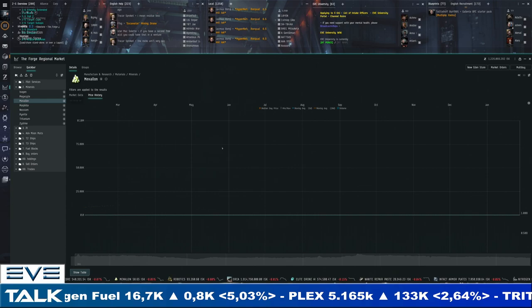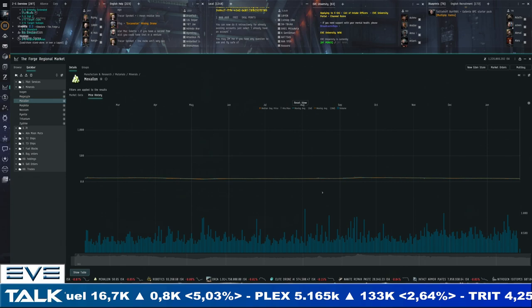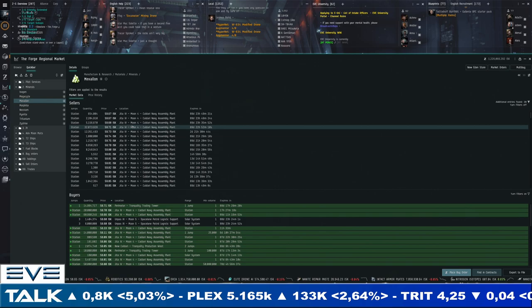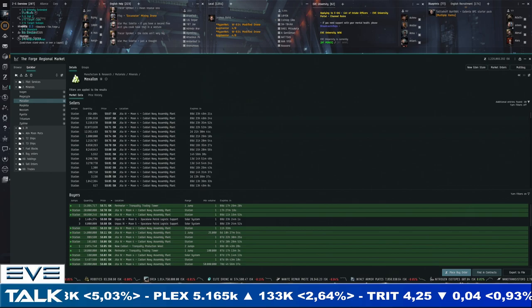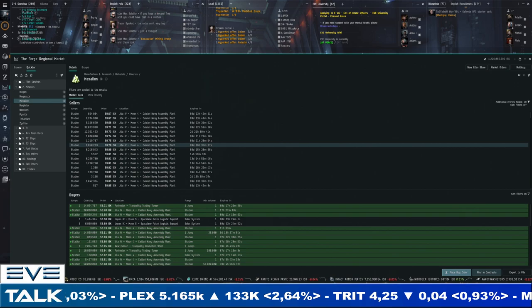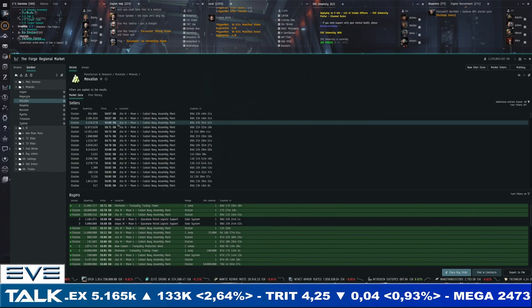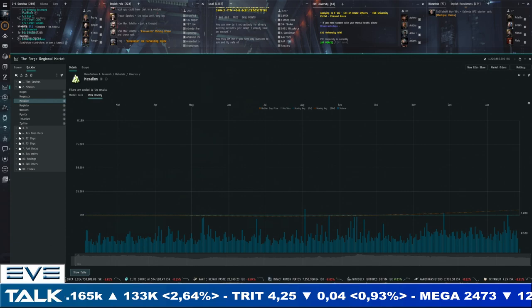Mexallon has an absolutely terrible chart and is still trending down. We're below 60 ISK — 59.67 for first sellers, 56.71 for buyers. Buyers are still trying to go even lower, and sellers gave up the 60 ISK level. We could be entering a new range of 55 to 60 ISK for the foreseeable future. That's a very different story from Pyrite — I thought we'd see Mexallon turn the corner too, but that's not the case.